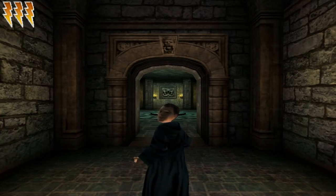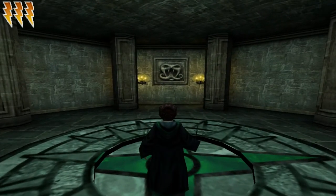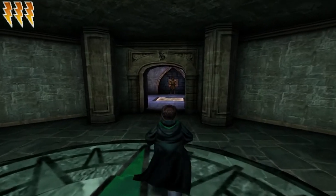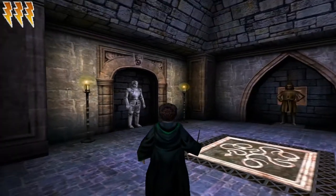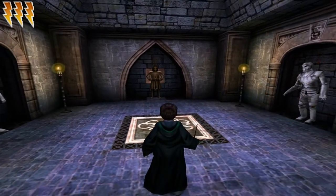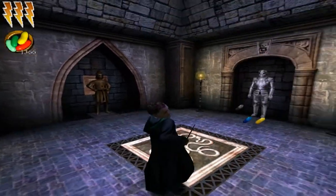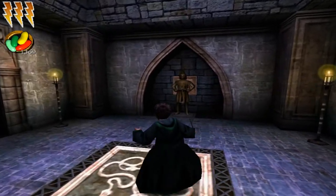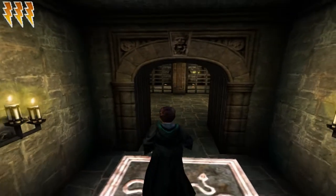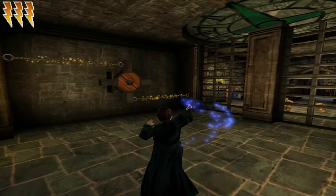Here we are — well, not quite in the common room yet, we're just in a sub-area. I'm thinking, 'wow, this is kind of elaborate.' If you want to go to the Gryffindor common area you just go to the portrait of the Fat Lady and say a password. So why does the Slytherin one have to be so damn elaborate? Let's cast Flipendo — it's invisible for some reason, so let's try again.